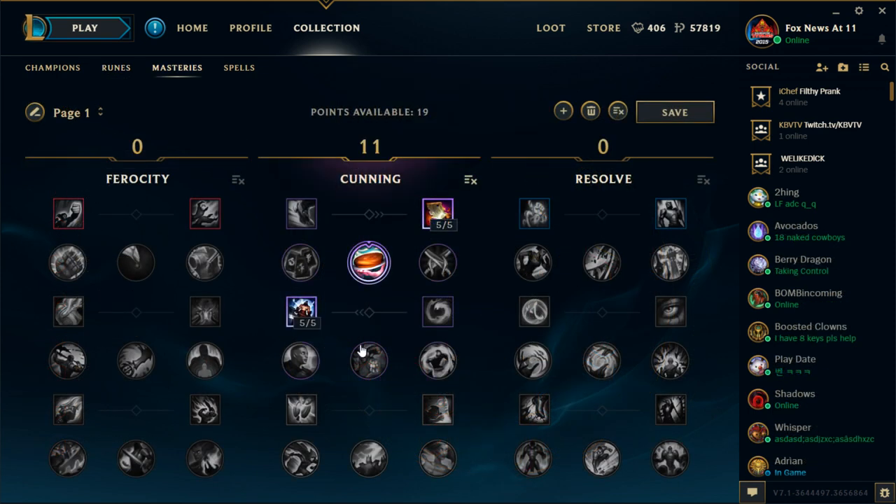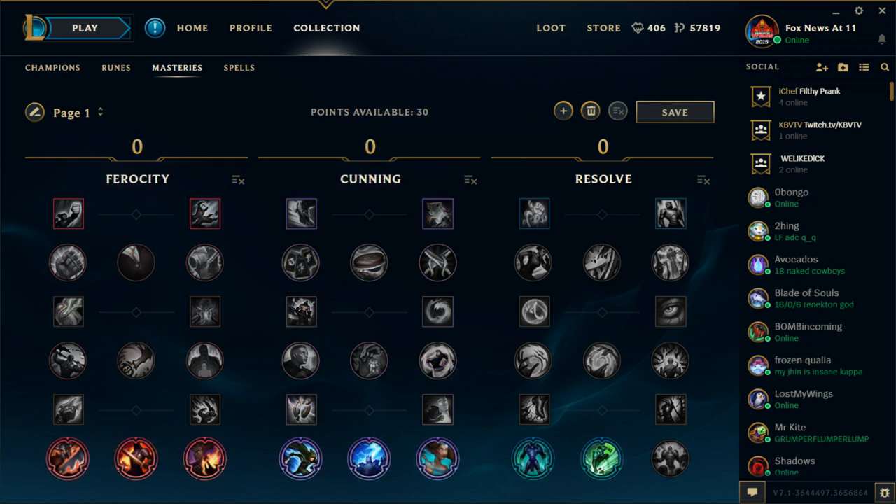The final step is to create a mastery page. For this part, all you have to do is scatter points randomly around while being sure to take one of the 8 keystone masteries. I would recommend reading through each of them on your own to decide which one you should pick up, since I'm way too lazy to go over each of them myself.